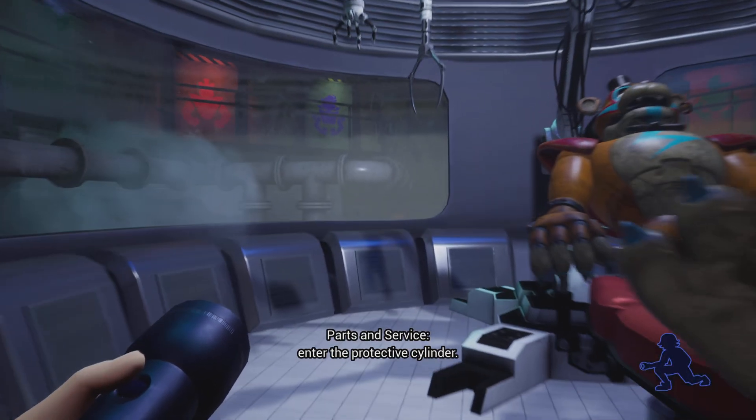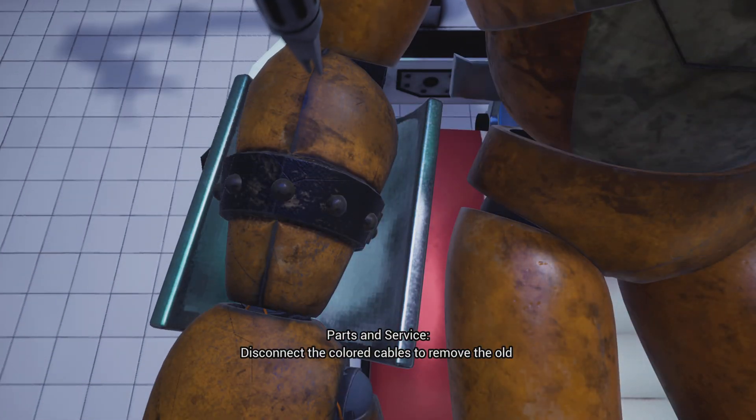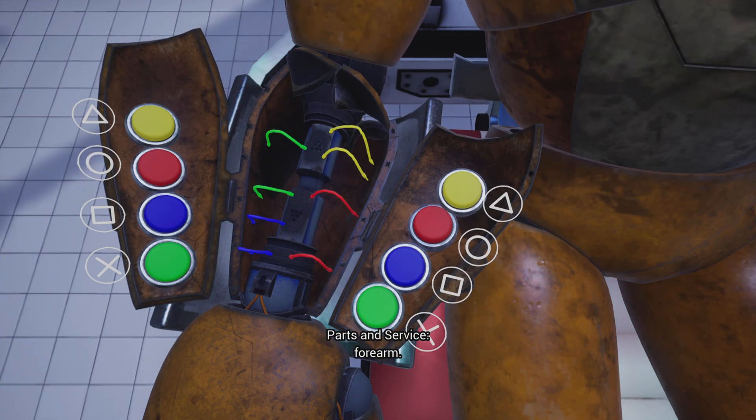You may now enter the protective cylinder. Let's begin by opening the arm casing. Disconnect the colored cables to remove the old forearm. It is important that you match the pattern correctly. Circle, triangle, square.